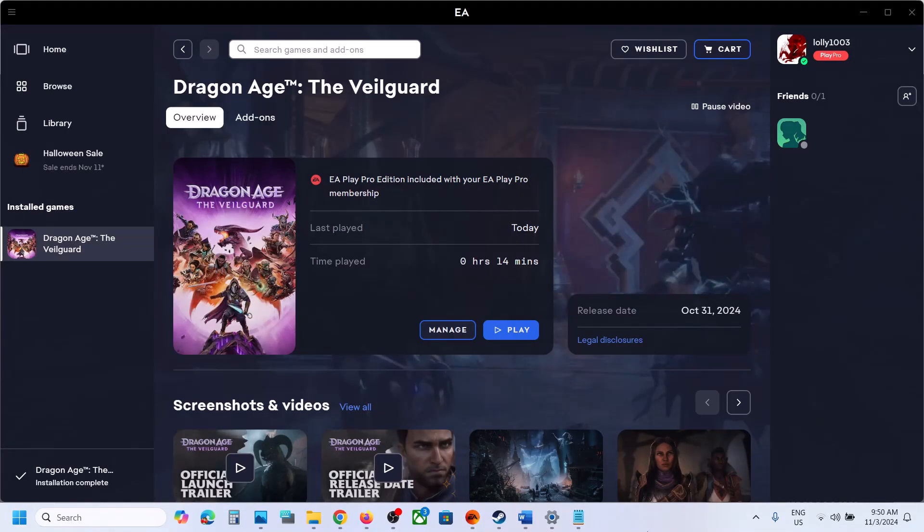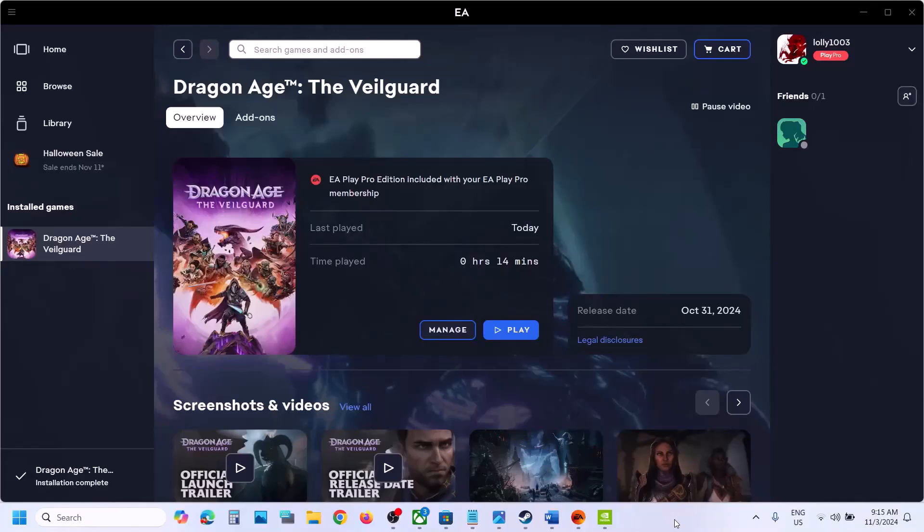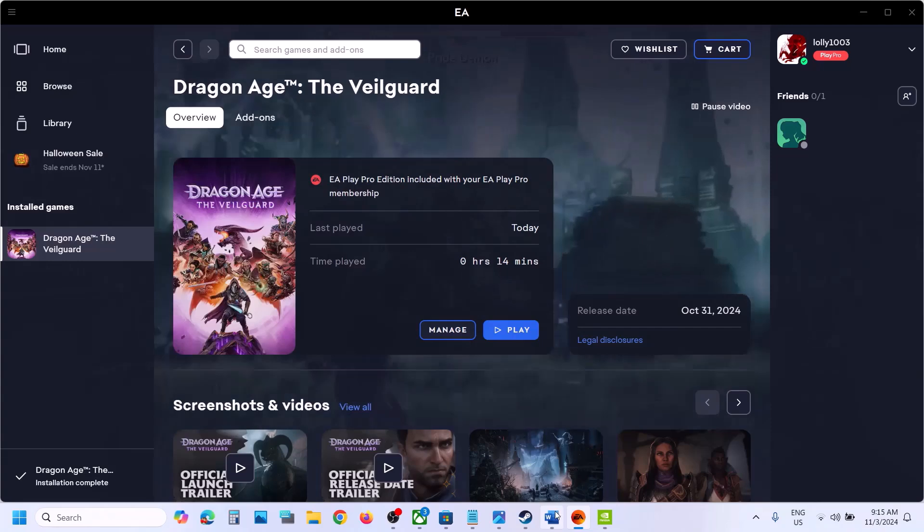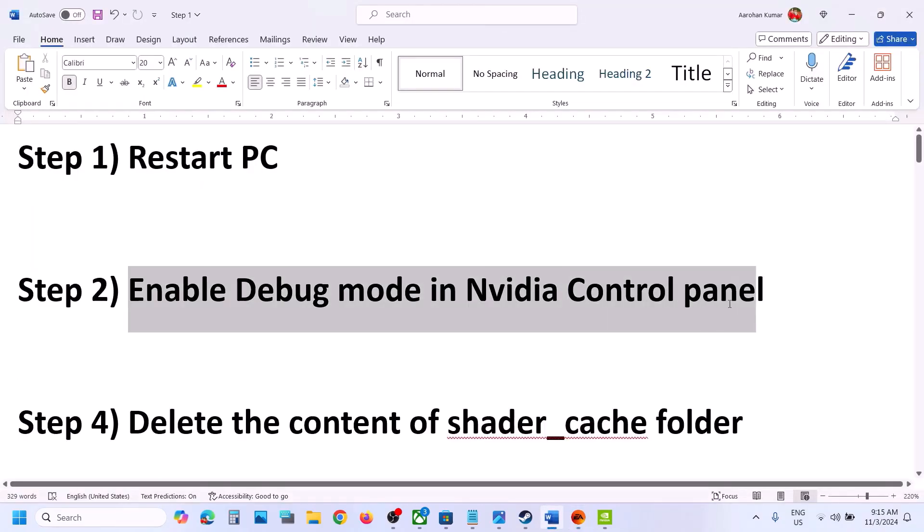Hello guys, welcome to my channel. Today in this video I'm going to show you how to fix when the game is not launching on a new Windows computer. The first step is to simply restart your computer, and after the system restart you can launch the game and then check. The next step is to enable debug mode in Nvidia Control Panel.